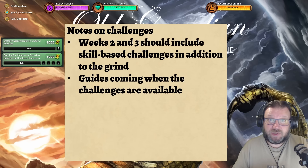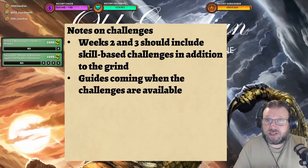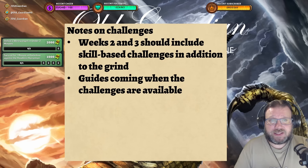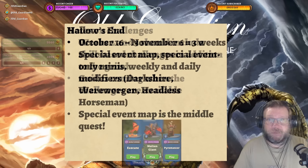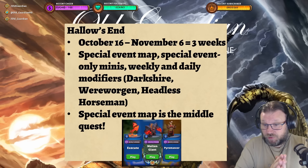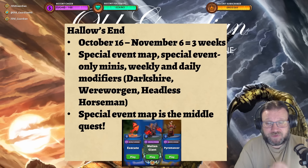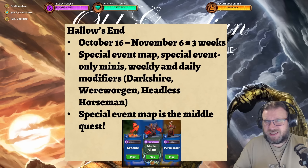Weeks two and three should also add some skill-based challenges to the event: Defeat Wehrwogen in under two minutes, Defeat Wehrwogen in under one minute, and then Survive against the Headless Horseman for periods of time and ultimately defeat the Headless Horseman. These are hopefully going to be skill-based challenges because there is so much grinding in this event. I will check these out when they are available during week two and week three and make specific guides for them if they are worth it.